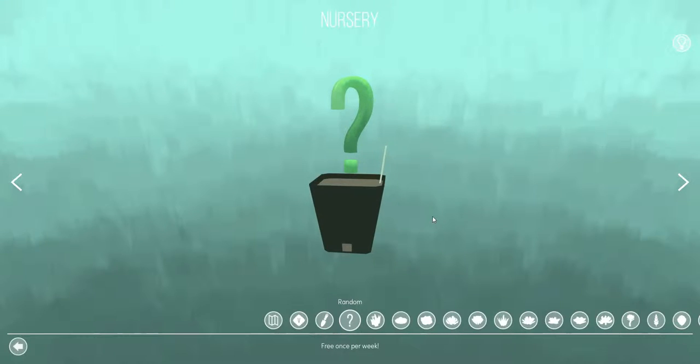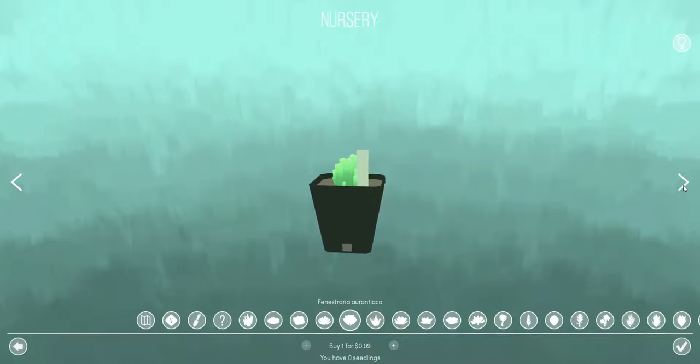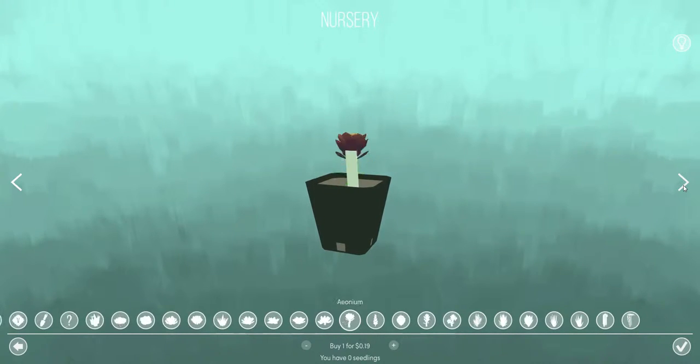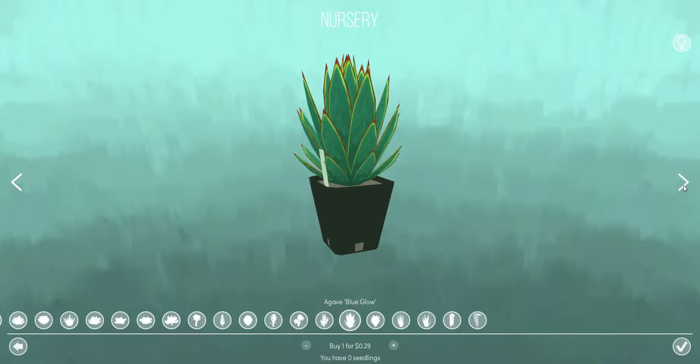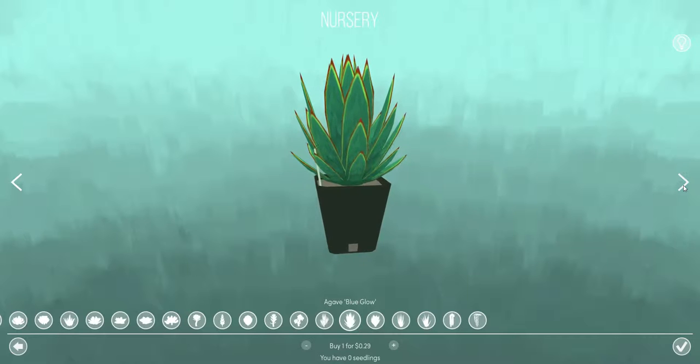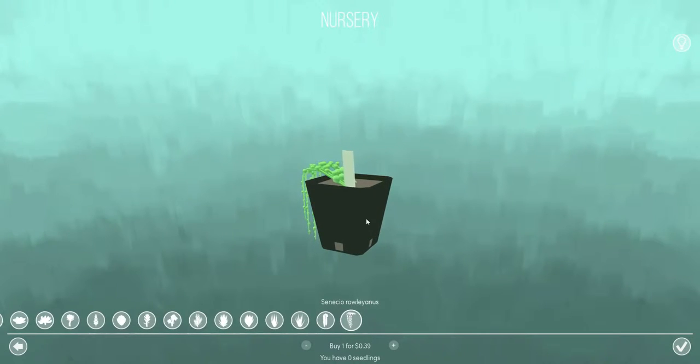And then you've got the greenhouse. You get one free thing per week. I haven't had it for two full weeks because I've only got one plant — just under two weeks. You can buy seedlings and they are real money, yes, real world money. They are 9 cents, 19 cents, 29 cents — I've got one in the middle of growing — and the ones I got for free.